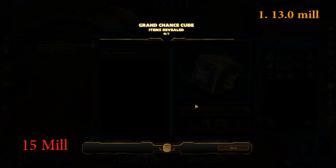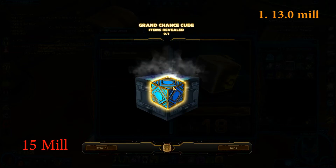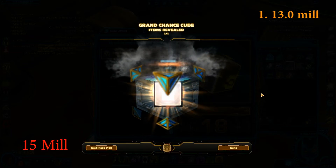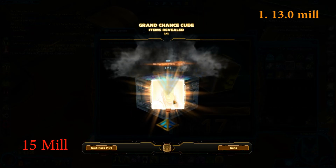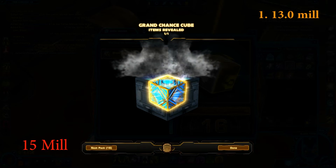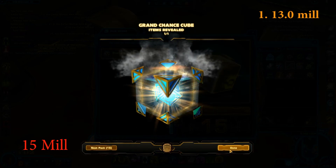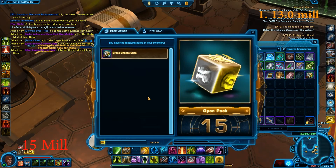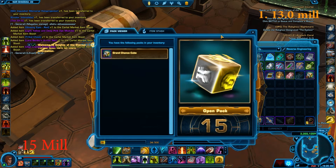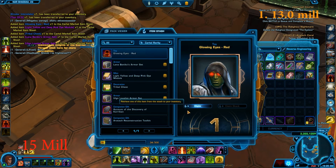Let's go for another 4. First is the light yellow deep pink dye. My chair is really bad now. Trivial chest decoration - really old as well. Next one is going to be the glowing eyes red. After that we have the Ogul Loyalist armor set. And I accidentally opened another one - that is the Lana Beniko, I think. Sorry, I opened one before the tier ended.